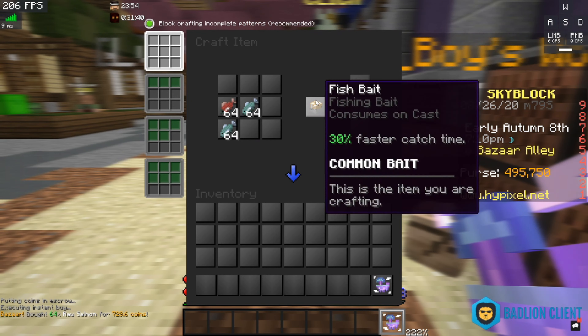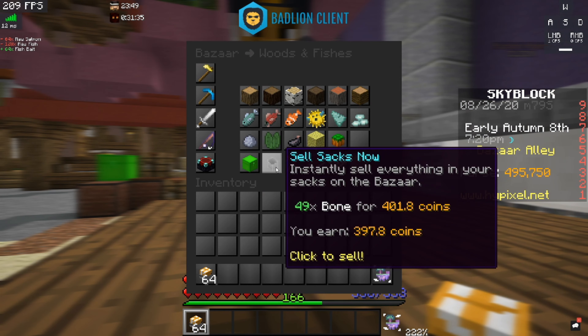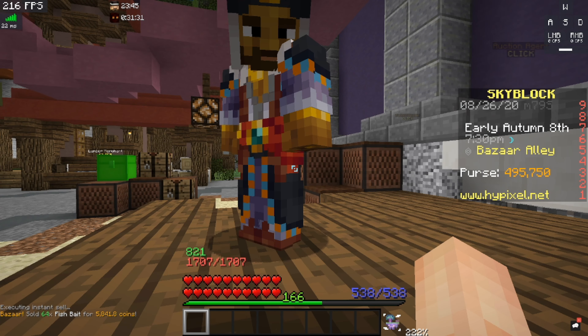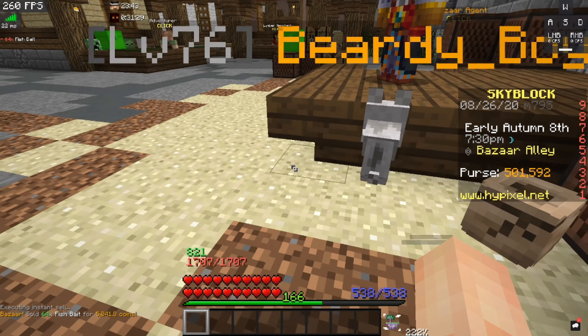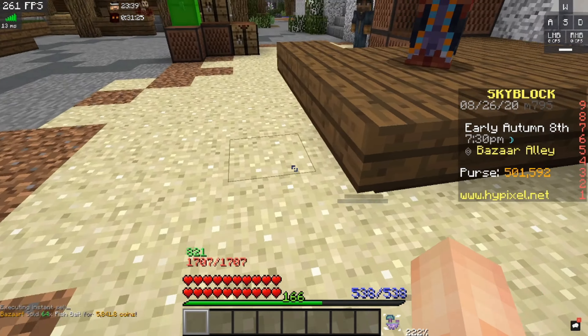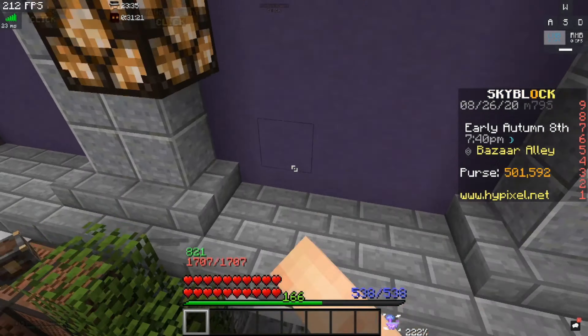If you can sort of see where this is going — it costs two raw fish to make, and then one raw salmon to make fish bait. So we're here at the bazaar. We're going to buy two stacks of raw fish, and then we're going to buy one stack of raw salmon.